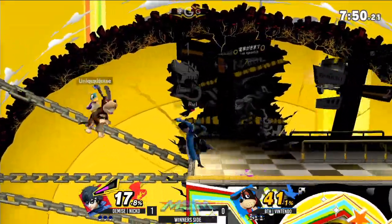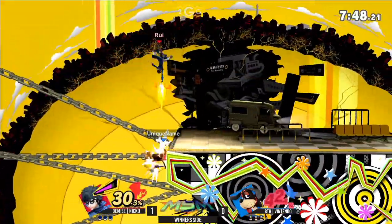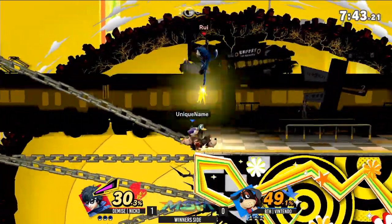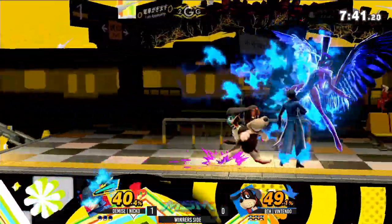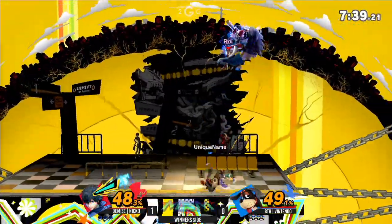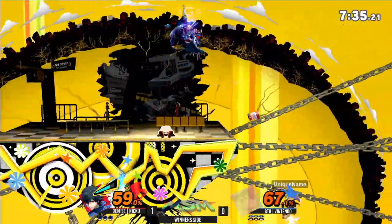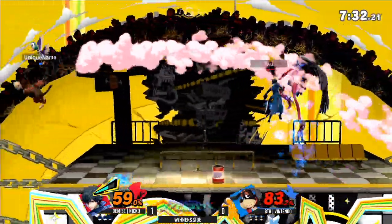He uses that down B — I think it's called Rebel's Guard — to get just a little bit more meter, and he's already ready. Using gun right now, just forcing him back off the ledge over and over. Arsene comes out as well. This is a very good spot for Niko to be in. He hits away the can.